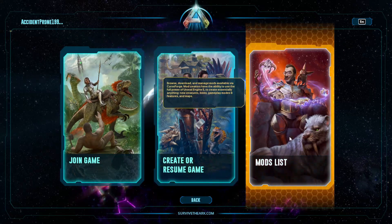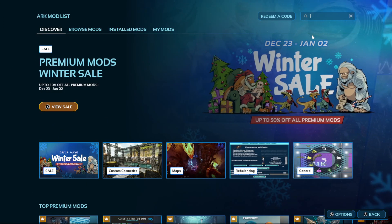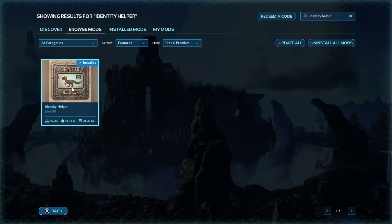From the main menu, go to mods list. Go to the search bar and tap in 'identity helper'. Click on this mod and simply install it.